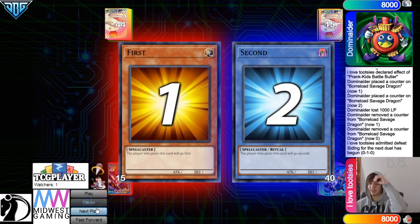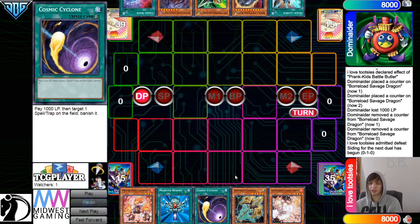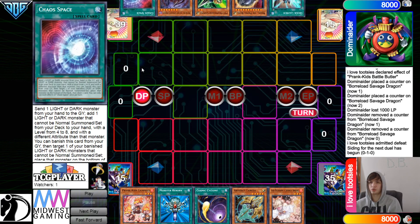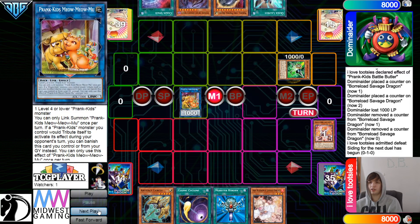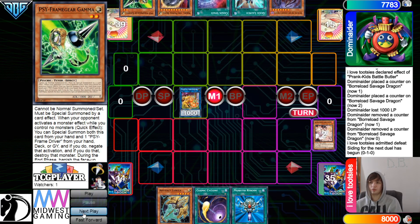So now moving on into the next game, we are going to go ahead and see Prank Kid go first. Opening Hands — we have Fire, Reborn, Cosmic, Lancia, Ash. They have Quick Launch, Nib, Gamma, Distrudo, Chaos Space. Their hand's pretty solid here. Normal Summon, get rid of that, go for Meow, Fire Effect, Chain Gamma, and then they're gonna Chain Ash and Responds.